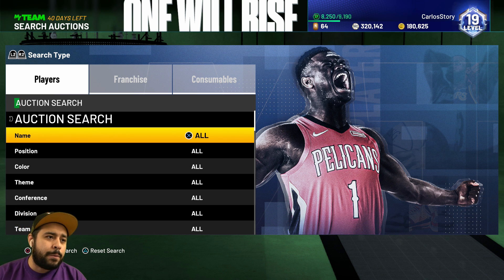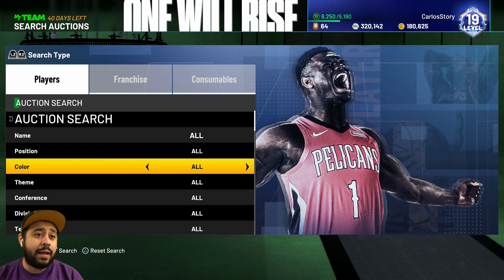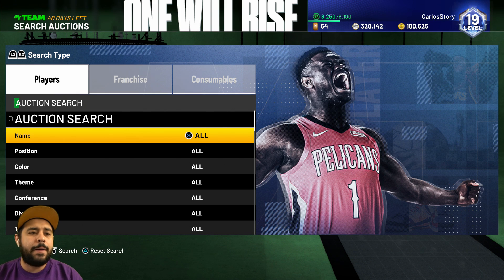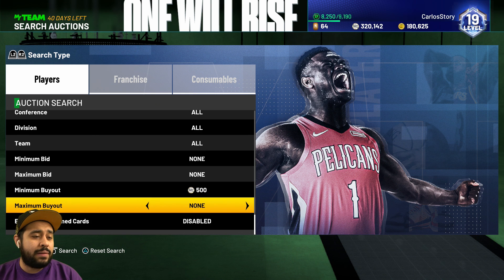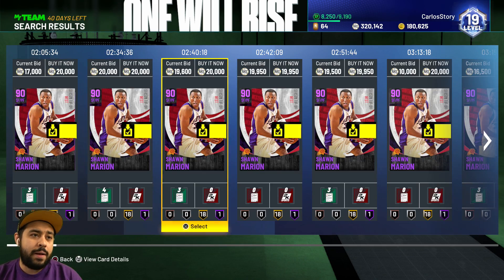So without further ado, let's get right into it. The thing I have to do right now is buy some players - we're gonna buy every player that we need. The first one is going to be a nice little amethyst. I hate the auction house in 2K - we need a better auction house, man. Just go back to the 2K16 auction house and I will be happy. But anyway, we're gonna get a pink diamond right now.